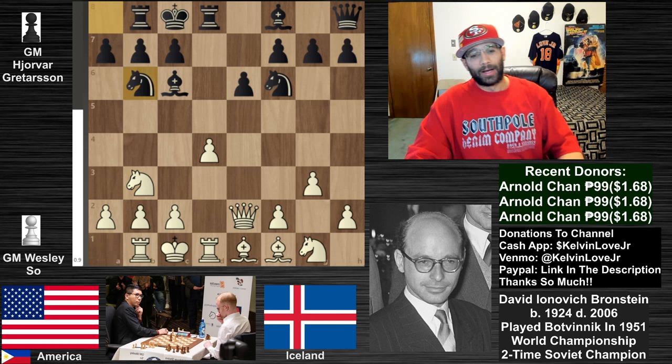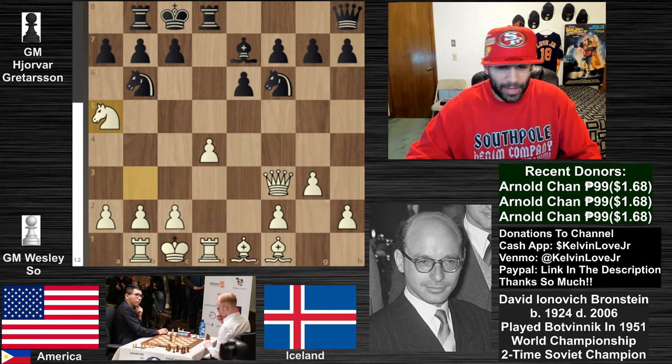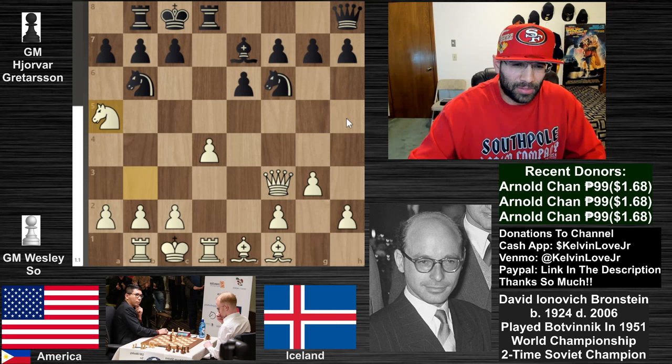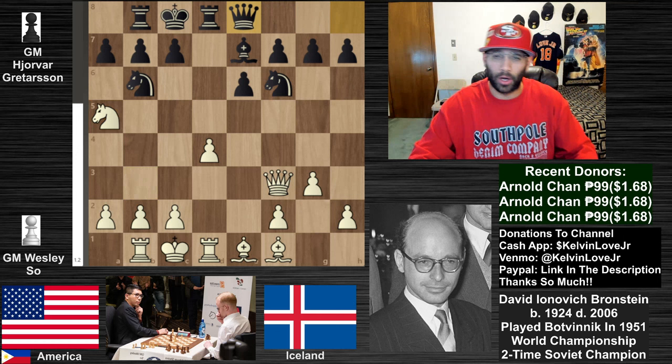We see knight to b3, knight to b6, knight to f3, bishop takes f3, queen takes f3, bishop to e7, and the knight goes to a5. This is actually pretty common - when we have to develop knights on these outer squares, it's pretty easy to put a knight on a5 or h5 because there's some pressure going on and this bishop is going to come to g2.